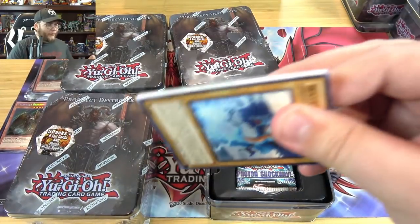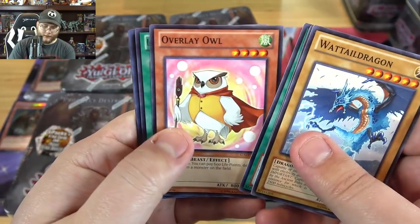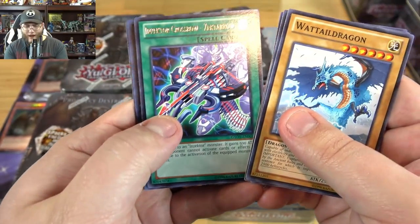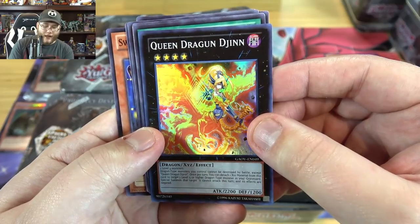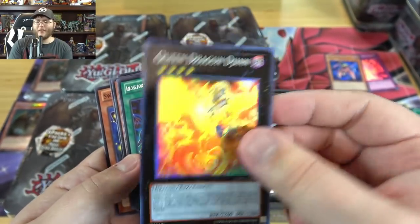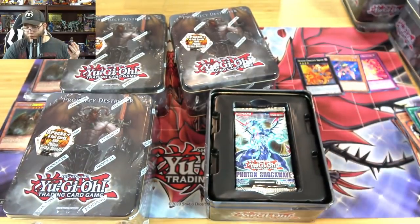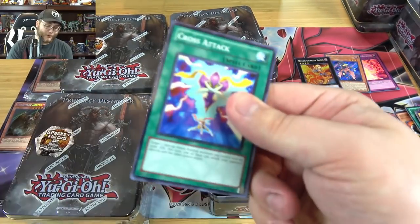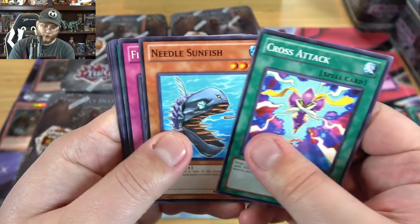I might even be okay if they got rid of starlights and just brought back ultimates. I do like starlights but they're so tough to get. We have Inzektor Crossbow, Zeta, Arrow, and - we have a Queen Dragon Djinn. Very nice. This was actually a pretty good Exceed monster back then. It could come back - there are just so many rank four options, but some decks can actually use it with a bunch of dragons. It's still a pretty good Exceed.